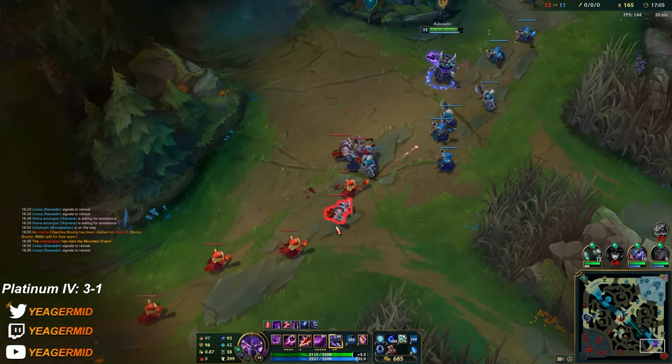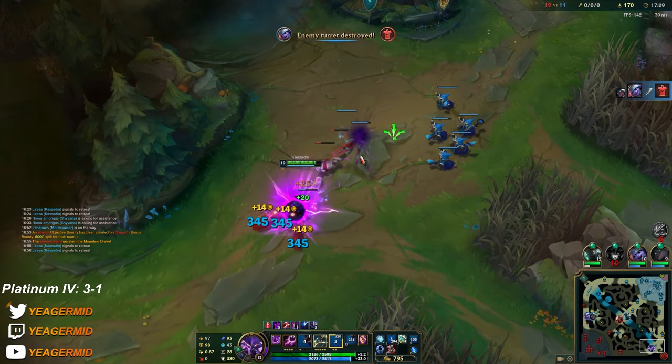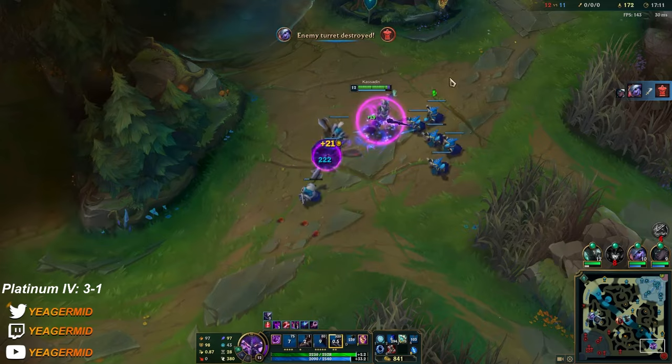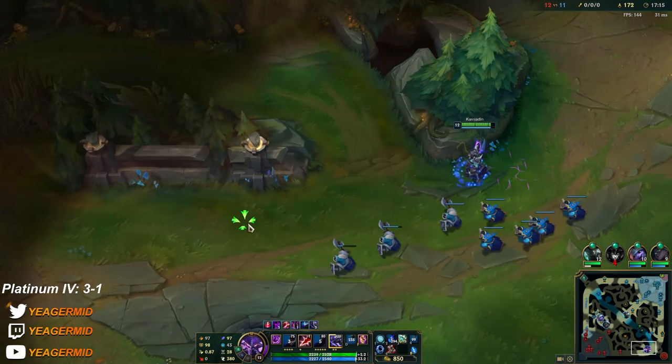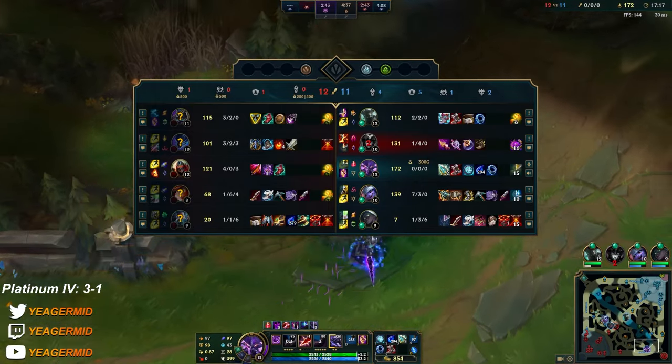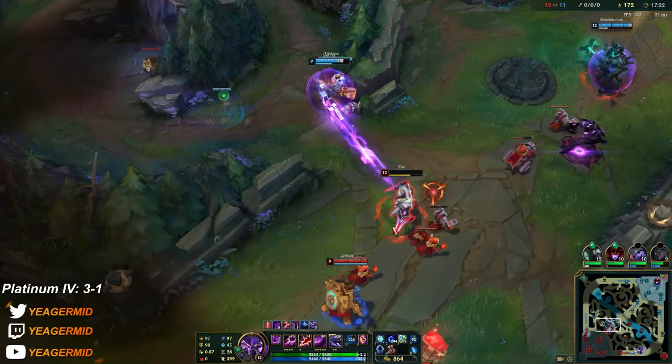We still need a bit more gold for the Frozen Heart here. It's such a massive item when you are playing against a full AD comp with fed assassins. Yes, you're losing out on some damage, but if you can survive, scale up, and actually tank without getting one-shot — it is worth it.